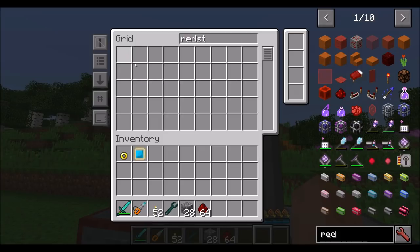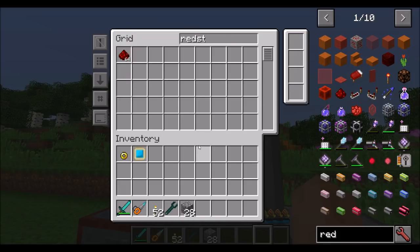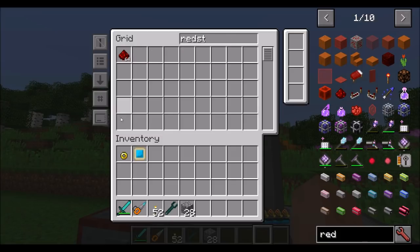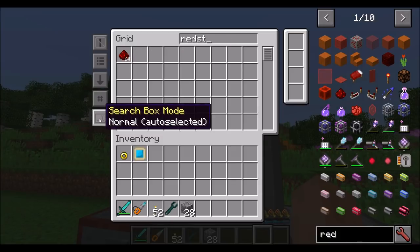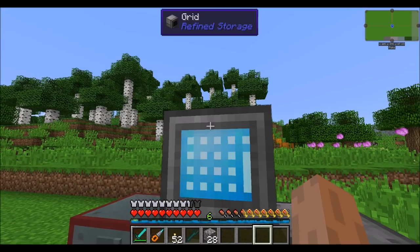You can pull items out by shift-clicking to get a whole stack, middle-click to get an individual one, and middle-right-click to get half a stack. You can change your search box mode — by default it just searches within the system. However, you can set it to auto-selected, which means as soon as you open it, the search box is automatically selected and you can't deselect it by mistake. Right-clicking automatically clears the search box.